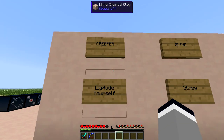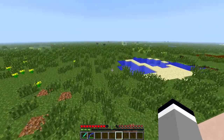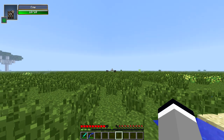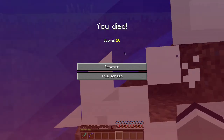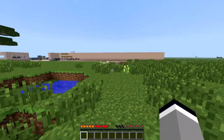The Explode Yourself ability from a creeper will allow you to explode just like a creeper if you press the default key U eight times. This will cause you to commit suicide like a creeper.